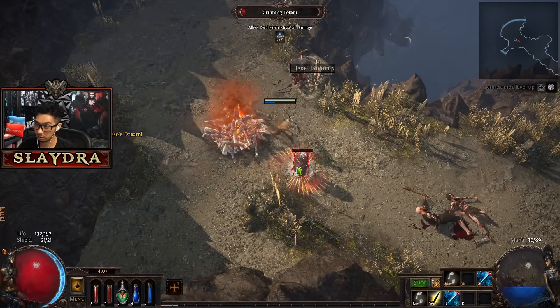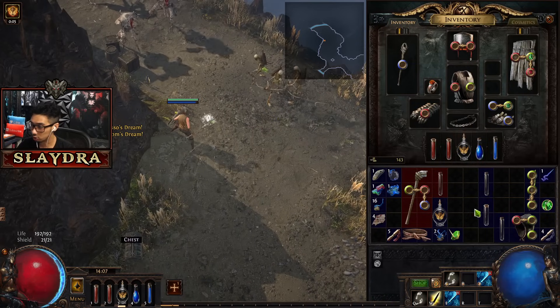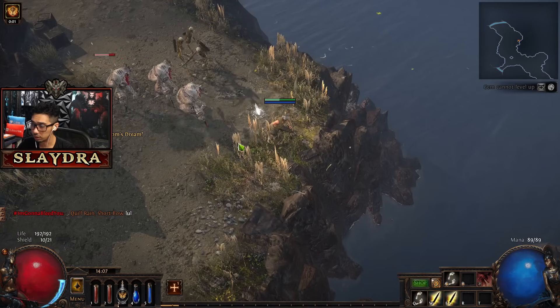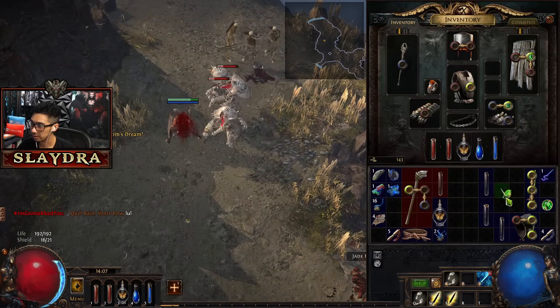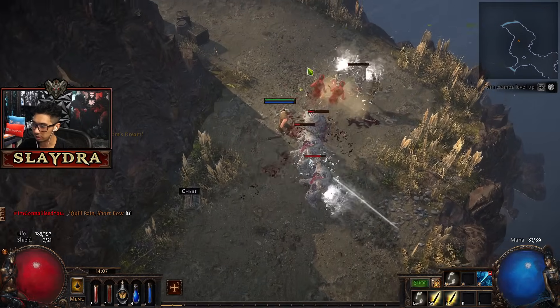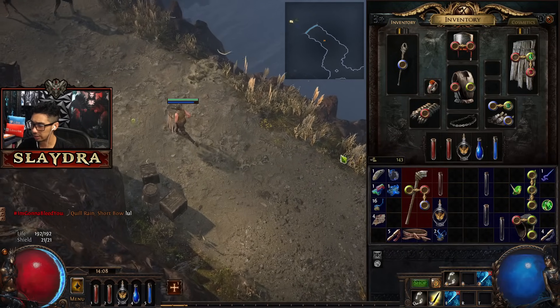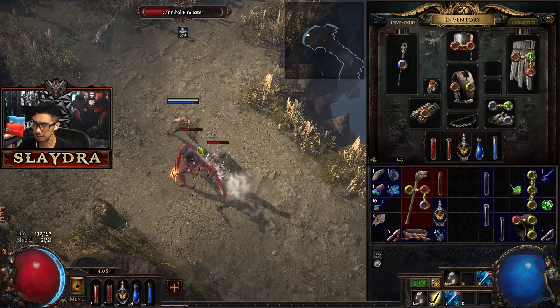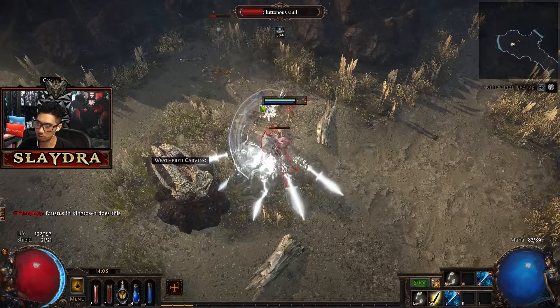I told you guys we'd mess with Puncture - let's mess with Puncture instead of Frost Blades. It might require a slashing weapon, so the skill may not work. It'll say swords or something. Once we get a sword, we can probably use Puncture if we want to. Some skills require a very specific weapon type.